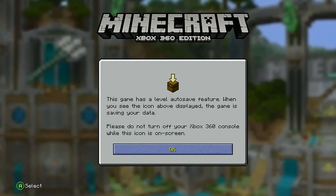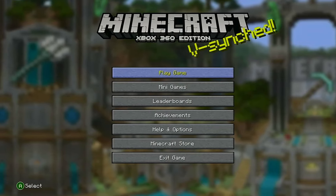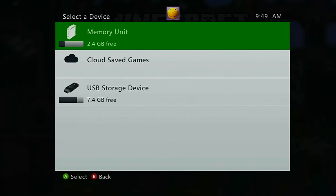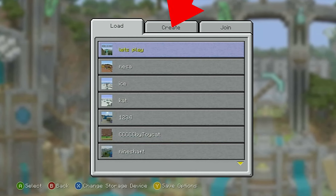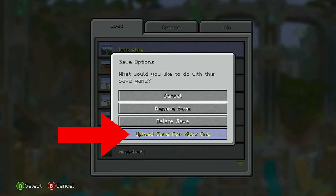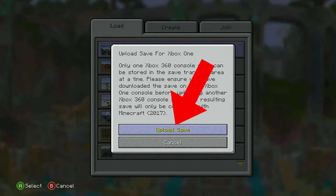So after you've copied the world, you're gonna open up Minecraft for Xbox 360 and you're gonna find the world that you want to upload. Mine here is the one called Let's Play. So then you're gonna just click on Save Options and go to Upload Save for Xbox One. Then you're gonna upload save and this takes a little while.